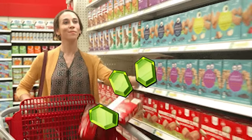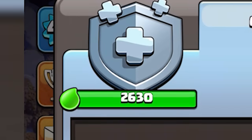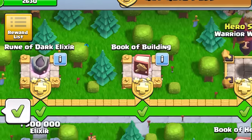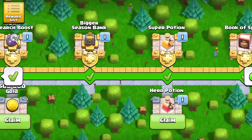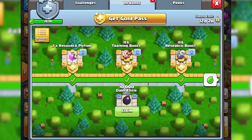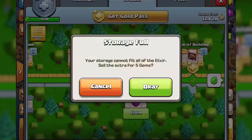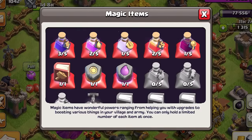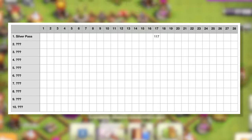Since I needed gems and gems only, during the month of February I converted pretty much everything I could into gems, including the silver pass. Not a single reward had been claimed yet, but this was about to change as I gathered all the gems possible. I had full gold and elixir so I was able to convert even the resource rewards into gems. Then I sold all the items from the silver pass which gave me in total 117 gems.